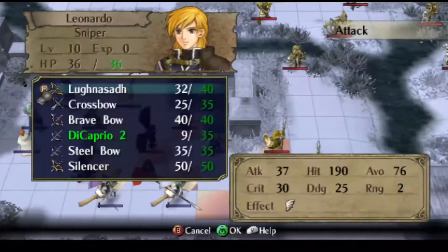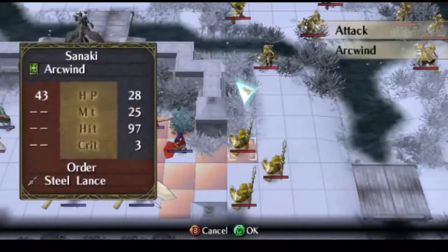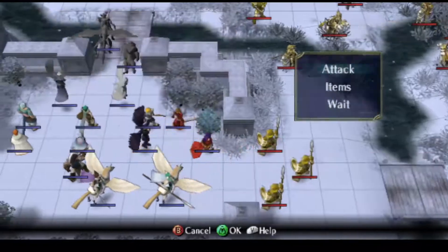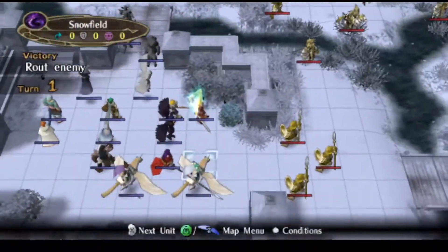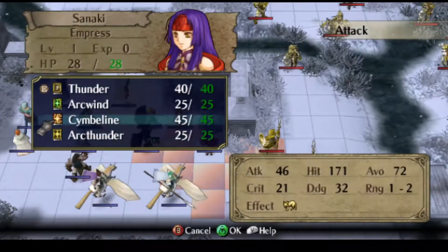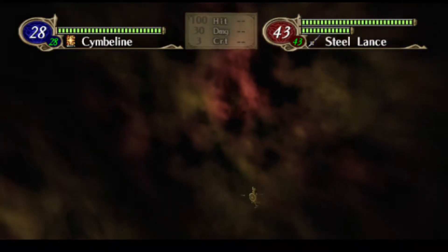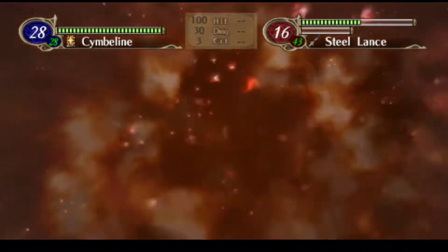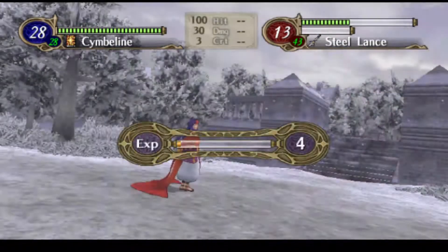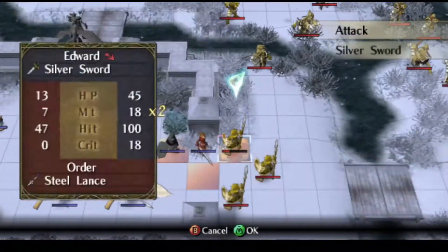We want Leonardo to be able to do something here. Cymbeline, Arquin, Thunder — probably not going to do too much. How much can Edward do to you? Probably a whole lot. I guess we can try out our Cymbeline and show off what Sanaki looks like in battle. Sanaki also cannot use Stave, so that's something we'd keep in mind.